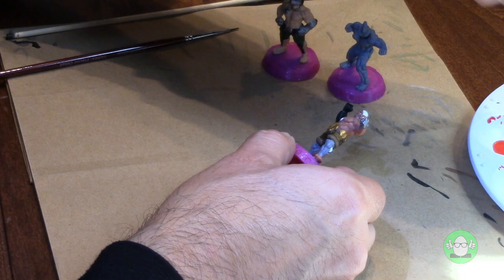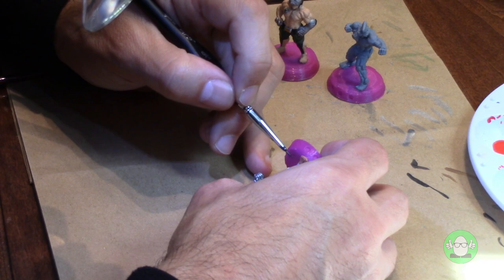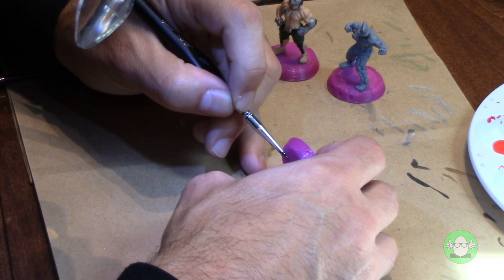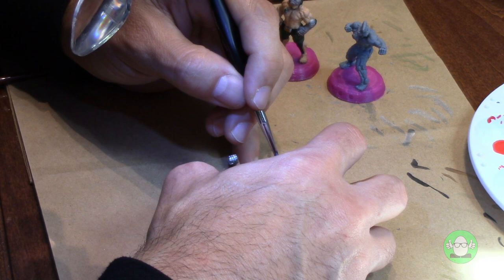Here we go. Oh, I already messed up the foot. I'm left-handed — I have to fix the foot. I use the tan flesh for the feet and skin — all the skin on the body — so I'll just hit it again with that. I feel like if we do all this black then I can do the gunmetal on the other part.